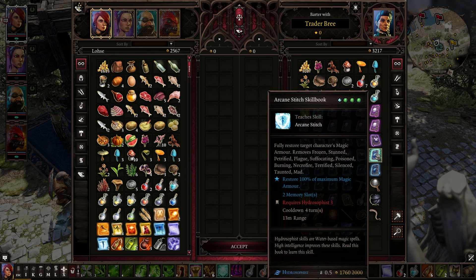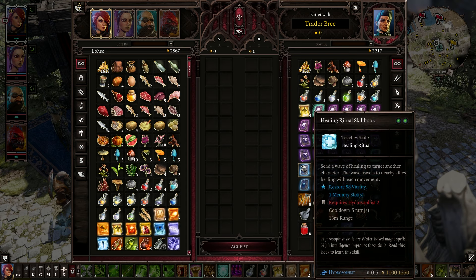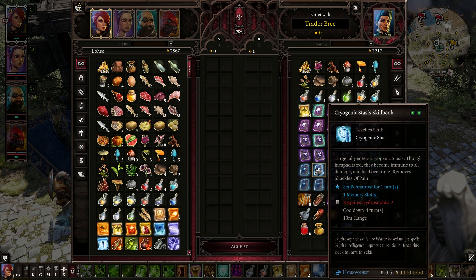Arcane Stitch — fully restore target character's magic armor, removes frozen, stunned, petrified, plague, suffocating, poison, burning, necrofire, terrified, silenced, taunted, and mad. Restores 100% maximum. Healing Ritual — send a wave of healing to target another character, the wave travels to nearby allies, healing with each movement. Well, crap, that's really good.